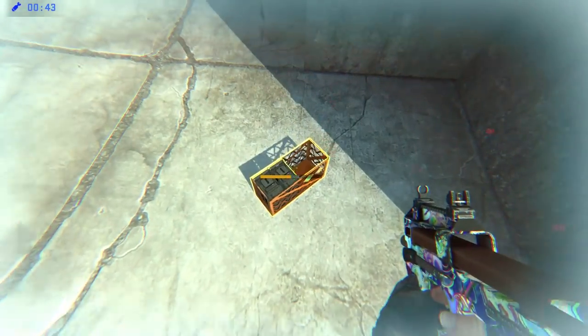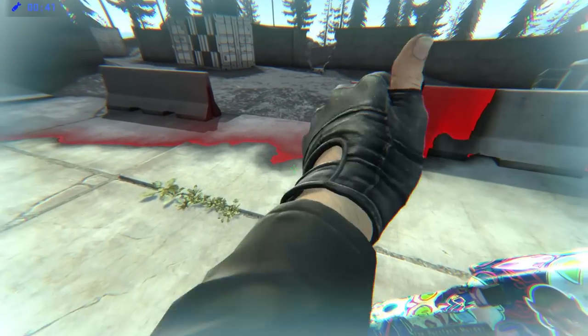The only real threat of a turret is getting killed by another player while you're distracted by it. Turrets are dragons — and what is the treasure they guard? An ammo crate. So slay them and claim your prize. Ammo is notoriously scarce in danger zone, so which of your weapons should you put the ammo into first?